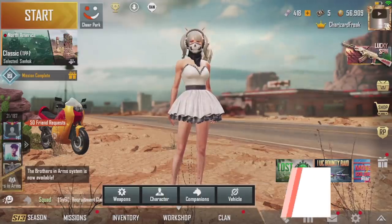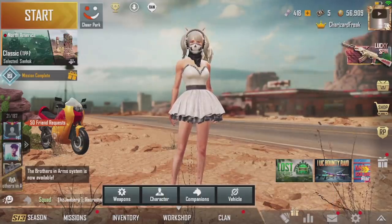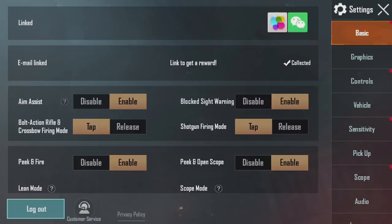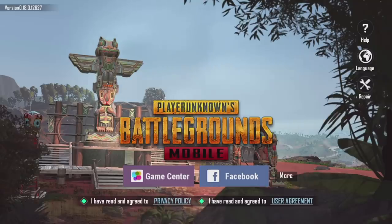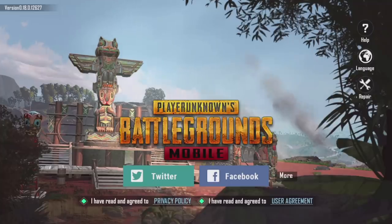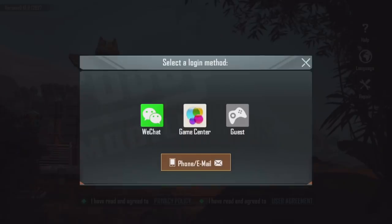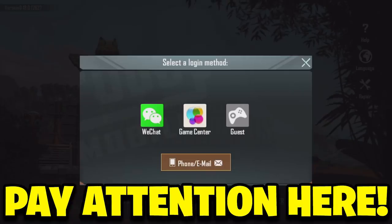I'm gonna show you guys step by step how to actually fix this. What you want to do is go to your settings and log out. Make sure you log out, then close the game completely. Once you've reopened your game, click on More and then sign in to your account. I'm signed in with Game Center, so I'm going to click on Game Center.